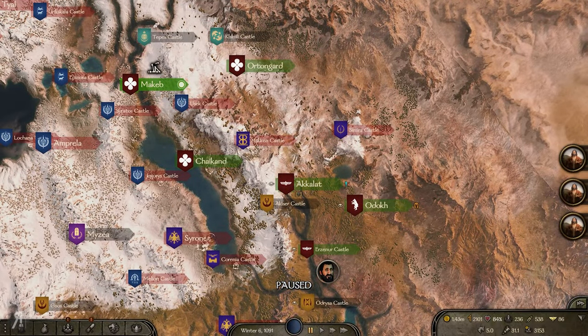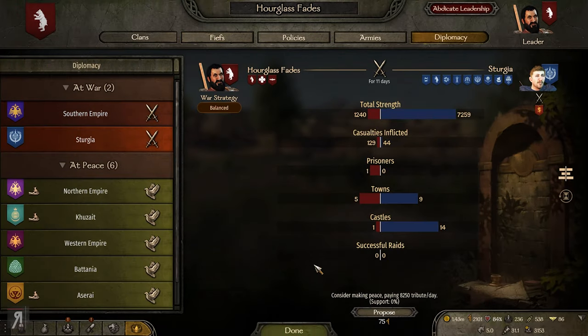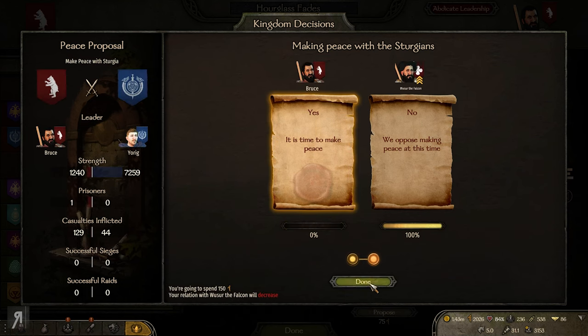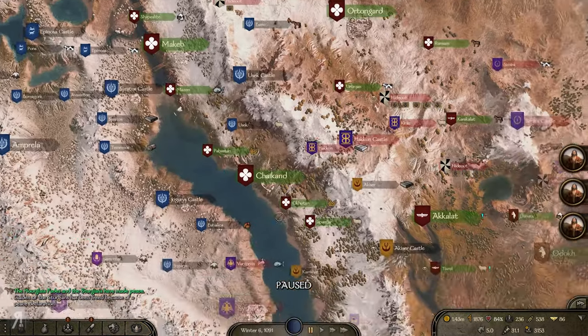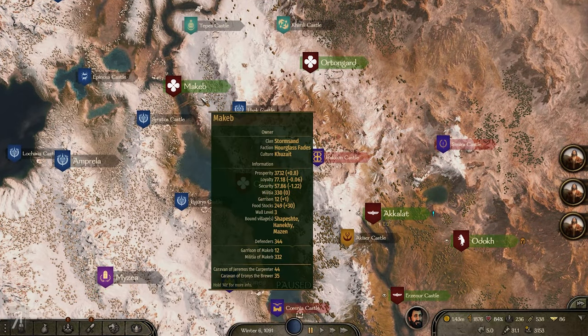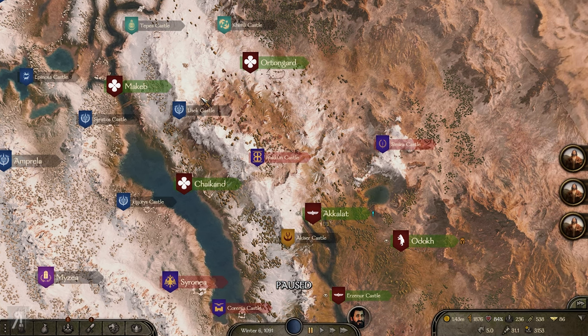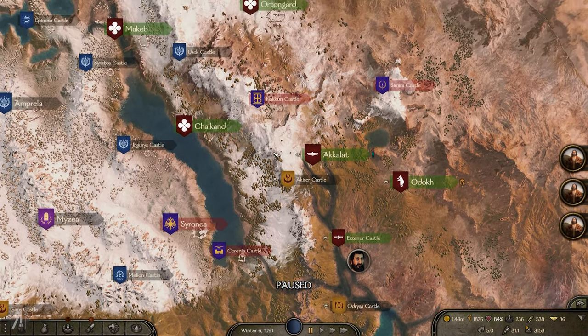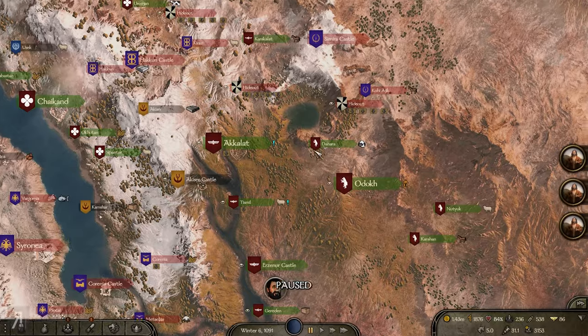Okay, so now here's the problem — we have the Sturgeons. Wait a minute, didn't I make peace with the Sturgeons? Apparently I didn't, so I'm going to have to make peace with them. We're going to pay 8,000 — yep, just going to pay 8,000 because I really do not want Makeb to get taken. They were the ones actually besieging it, and we really do not want them encroaching on our conquering of the Southern Empire.